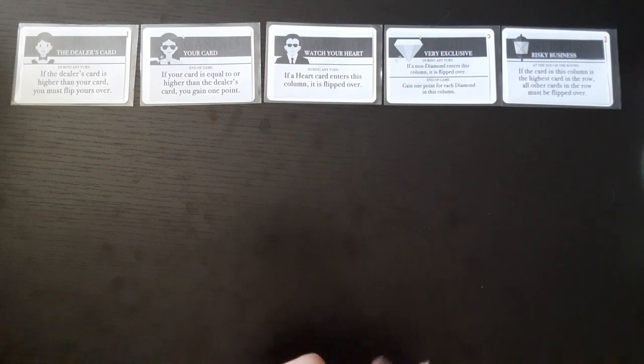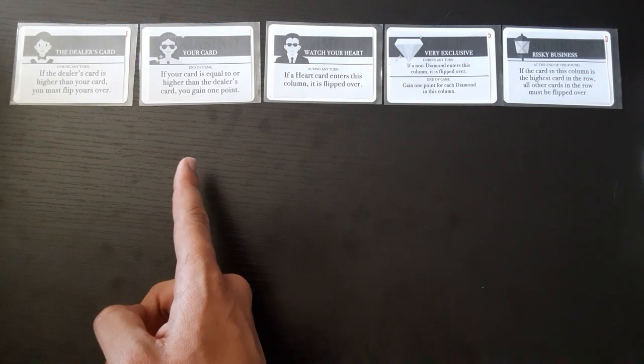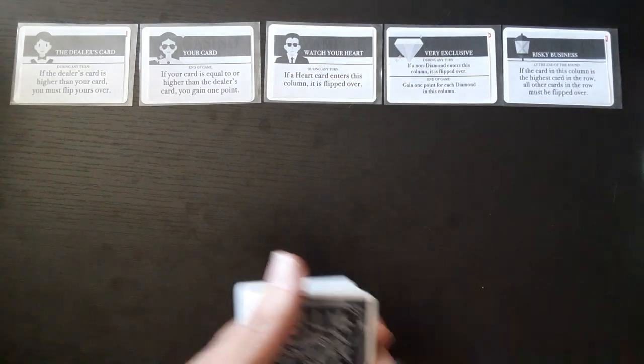If you survive all ten turns, you calculate your score. You get one point for every card that's higher than the dealer's, and one point for every diamond. The perfect score is 20 points. All right, the cards are shuffled — let's begin the game.